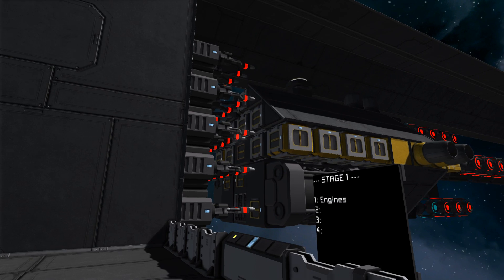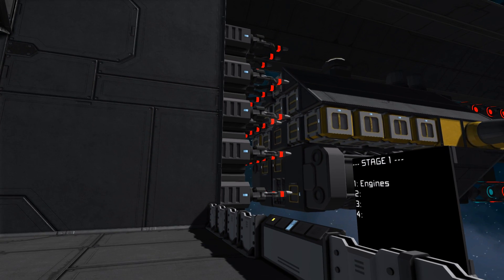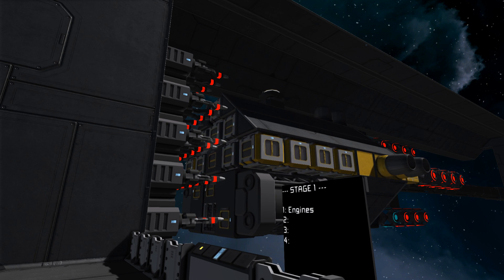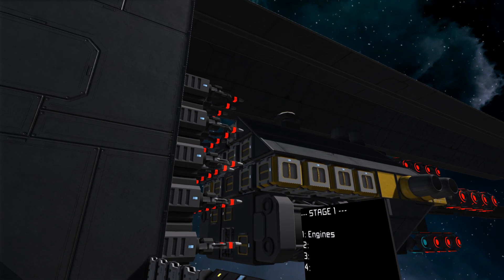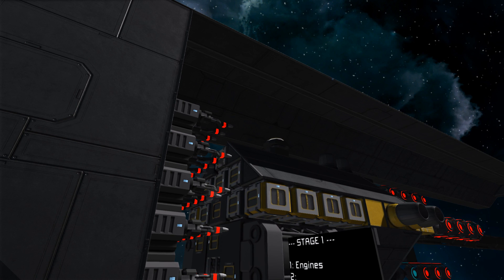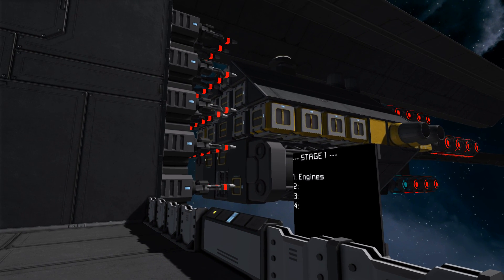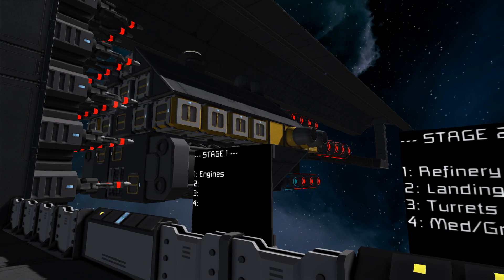There's our refinery module done. As you can see there's a couple of refineries in there, a whole bunch of cargo containers — small ones because they fit better in this design — and then we've also got a connector on the top to hook up to, and some assemblers down the center of those refineries. There are four assemblers in there too, so you can get going as soon as you've refined your stuff.